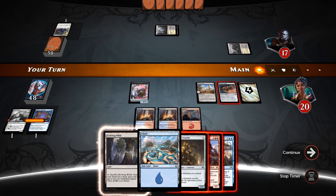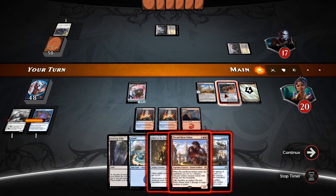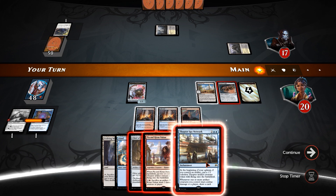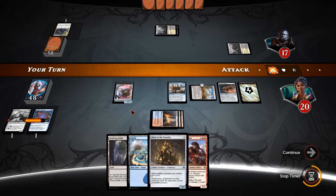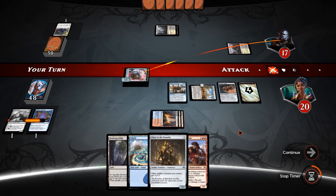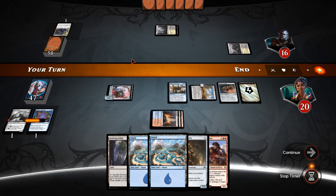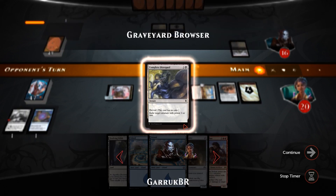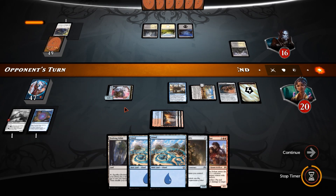Inventor's Fair. We could put it in and suit it up with the Inventor's Goggles, which will allow our Inventor's Fair to be online. Or we could just Thopter Spy Network now and draw a card, get a Thopter on upkeep — I think that's a lot better. And then we can stick down Chief of the Foundry later down the line when we're sufficiently convinced that he's run out of removal. So we hit him for one, draw a card, maintain that card advantage. This might be a black-white control, I'm guessing.